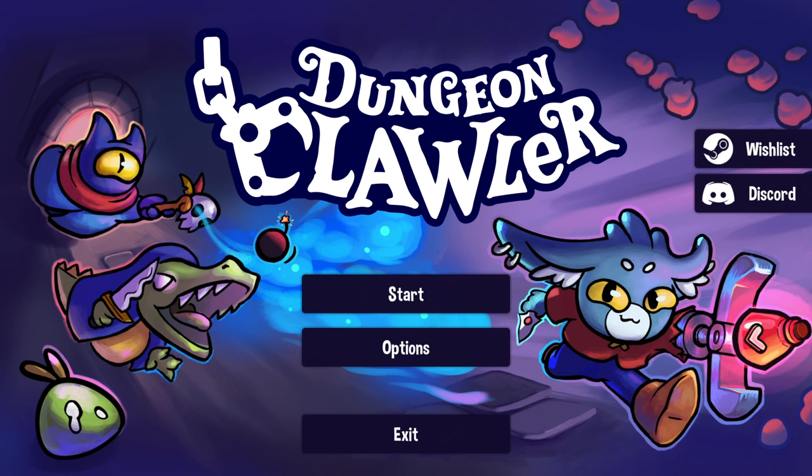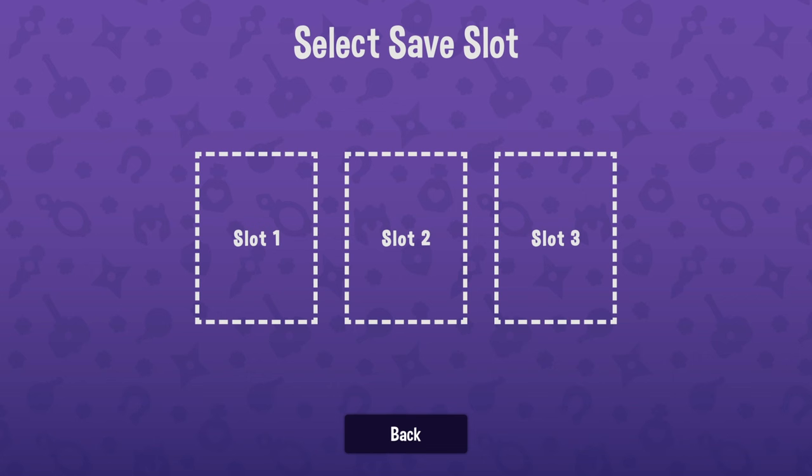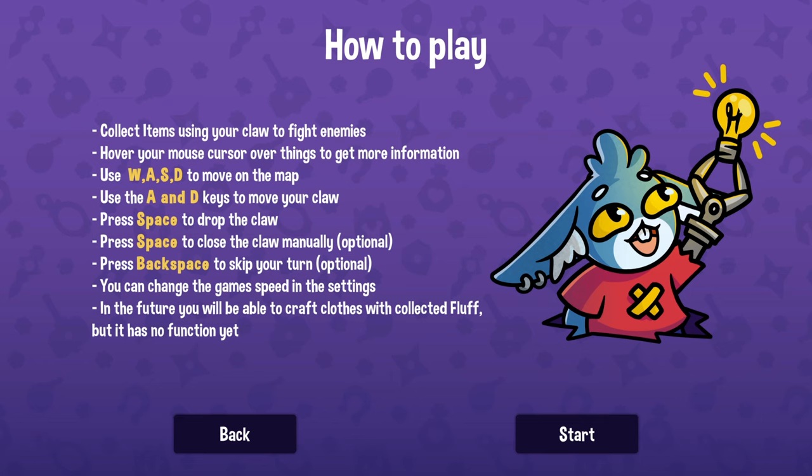What's up everybody! Today we're trying out a game called Dungeon Clawler - which is an excellent pun and the name of a game which roguelikes a claw machine game. It looked very similar to Peglin in style, but doing claw machine shenanigans and sounded neat, so we like exploring all of the weird and wacky roguelikes of the day. We're gonna go into it blind as we always do and try it out.